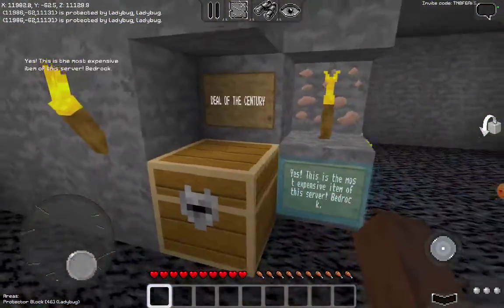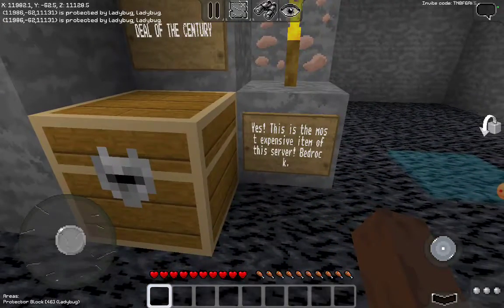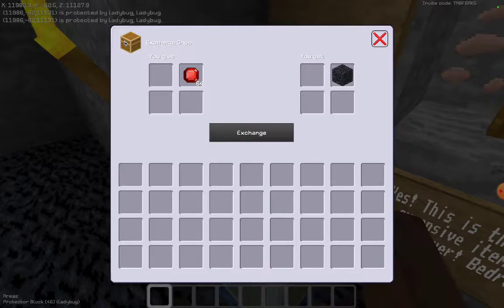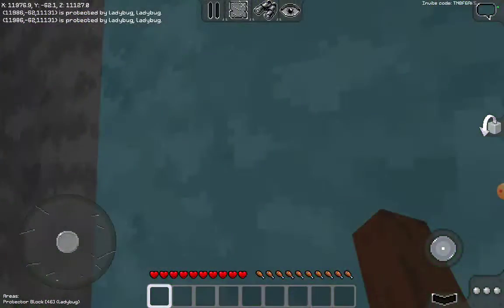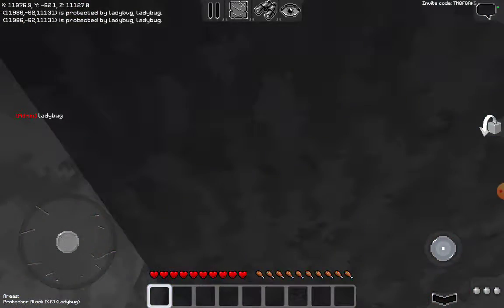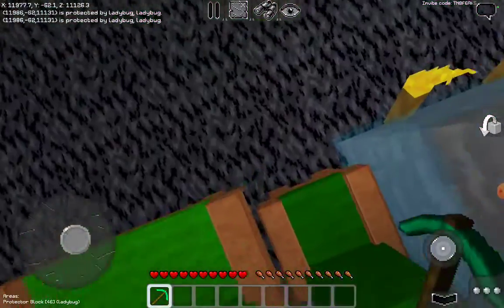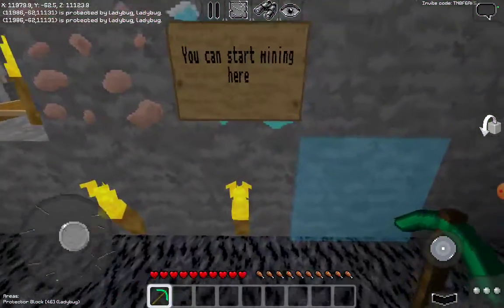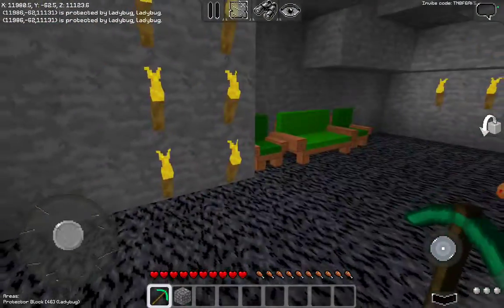Deal of the century: this is the most expensive item on the server — bedrock. You can buy one bedrock for a stack of rubies. That's a pretty good deal since you can't get bedrock in normal survival. I can sit down here and rest. You can start mining here — sun protected — yes, you can mine there.